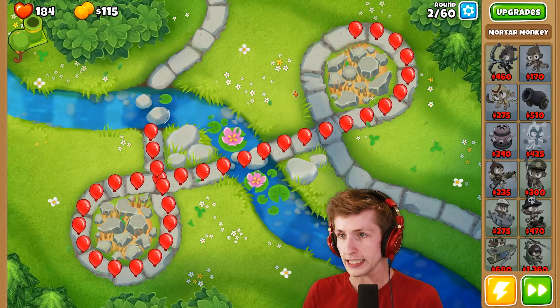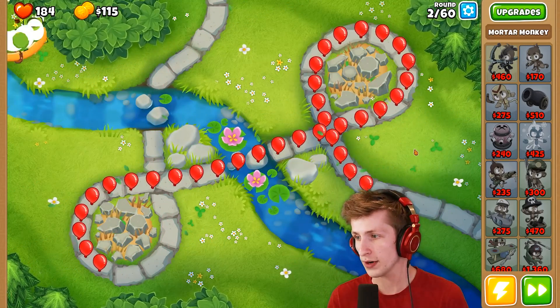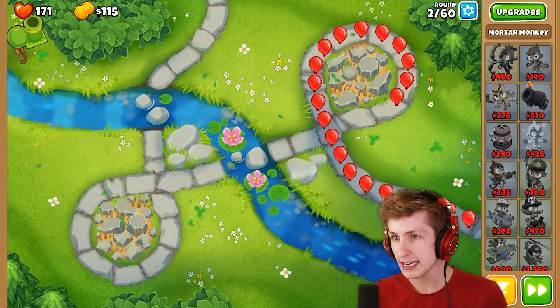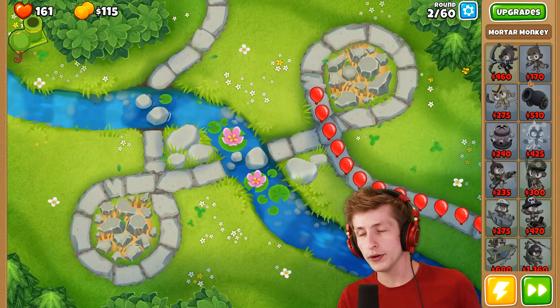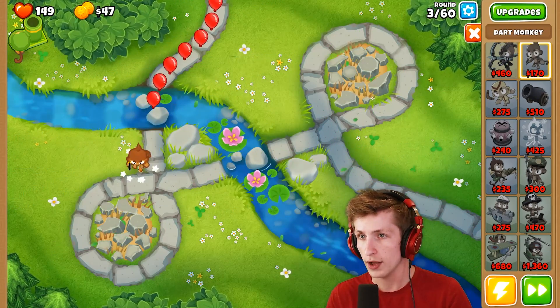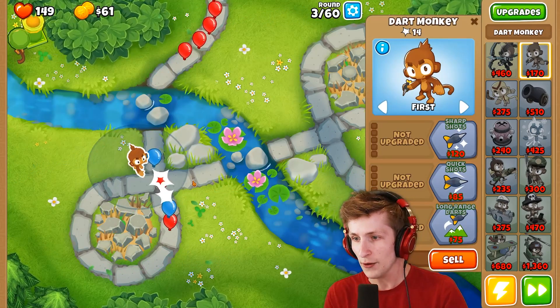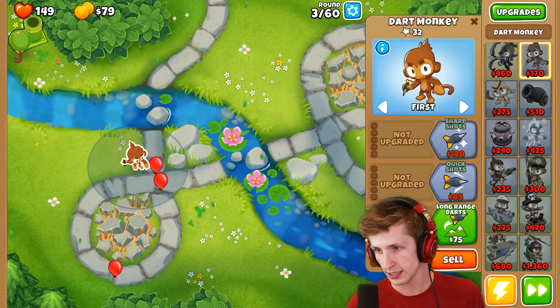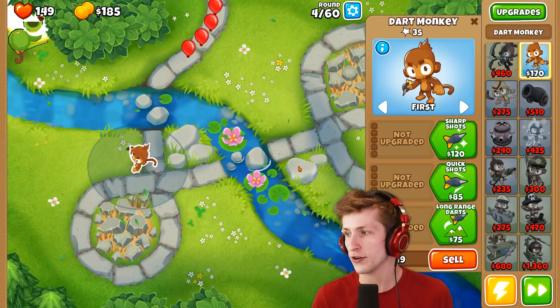This is gonna be a little bit scary. Here comes all the balloons already — we're going to lose lives, but it's okay. We put down 200 lives for this challenge. We have $170! Now we have a dart monkey and can finally start popping balloons. I'm not actually gonna sell the bomb shooter — that's our starting cash.